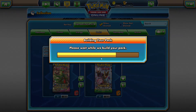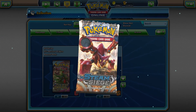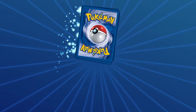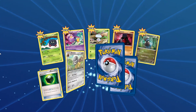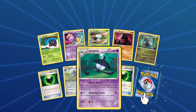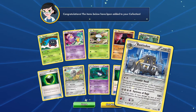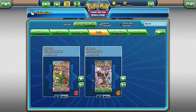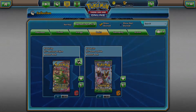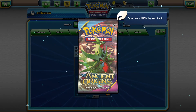Three boosters left. Let's open the Steam Siege — and we end with Fates Collide. Steam Siege is not my favorite set but maybe we can pull something cool. We got a reverse Grassy Dice, and as our rare we got a Bastiodon. All good in the hood, but I still can't believe we got that rainbow rare.